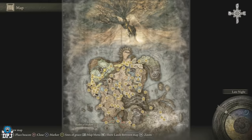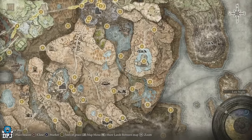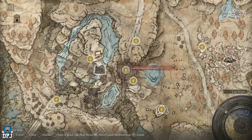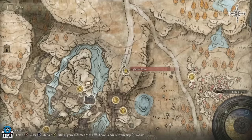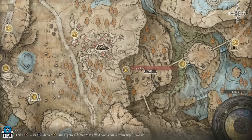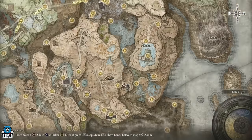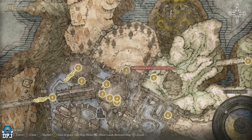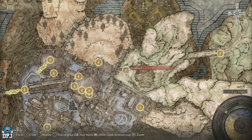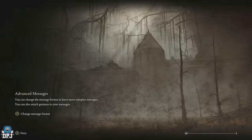Next up we have another great rune farm — I actually found this by mistake. It takes place right over here at Finger Stone Hill. To get here, first come down to Bonny Village, which you reach from the High Road Cross grace just after you defeat Rellana. Head east, come down through Moorth, then make your way up to grab the Old Mother gesture. Head back to Shadow Keep, use that gesture in front of the statue to clear the path, come to Hinterland Bridge, and then on to Finger Stone Hill.